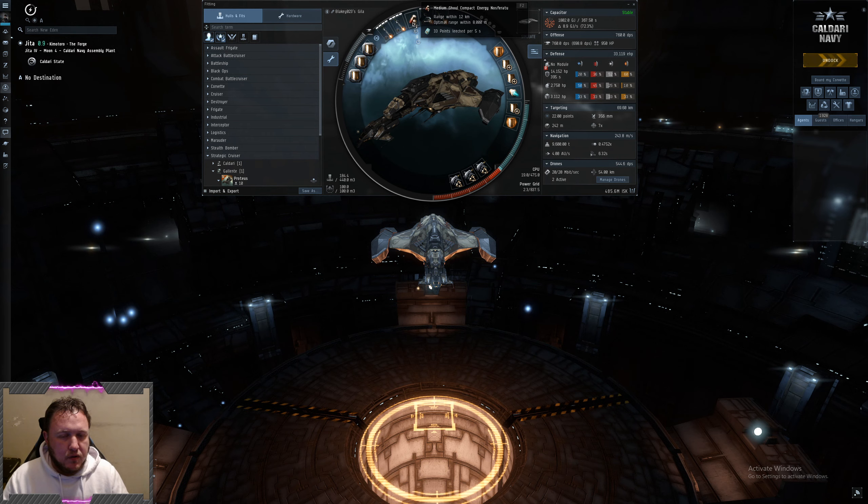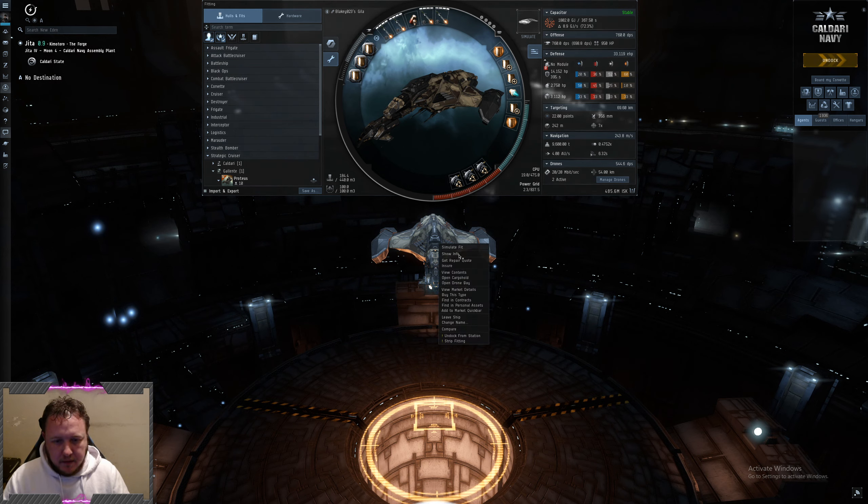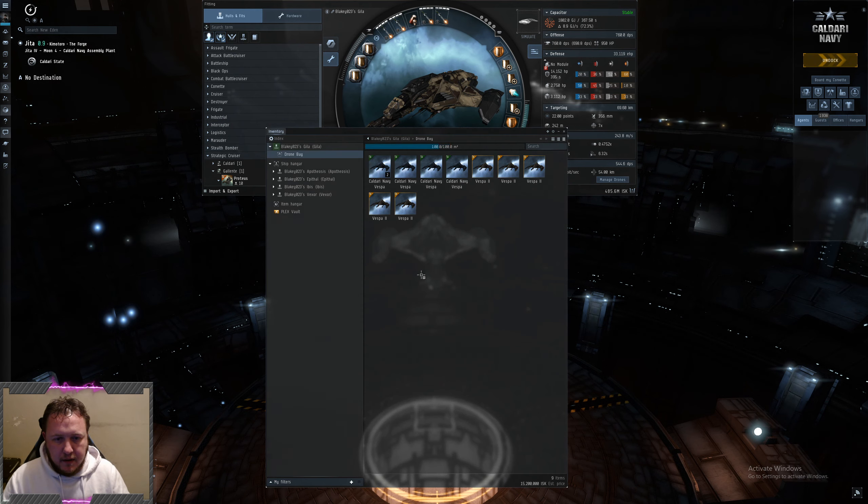We've got the medium NOS. It doesn't do a great deal, but it will provide enough power if you're completely neutered out to run the adaptive invulnerability fields. The biggest threat to this ship is being neutered out, so that can really save your life. We've got three Republic Shield Extenders, a Compact Afterburner, and three DDAs. We're going to be using Faction and T2 Vespers, just playing into the kinetic hole of the site.